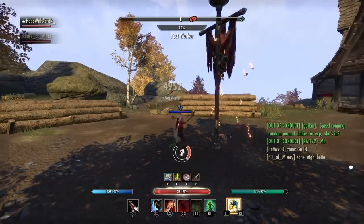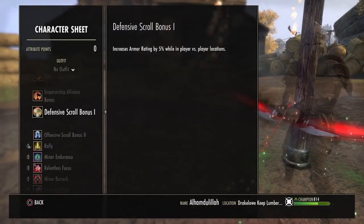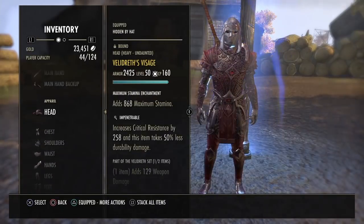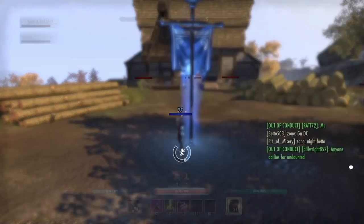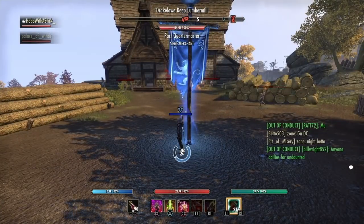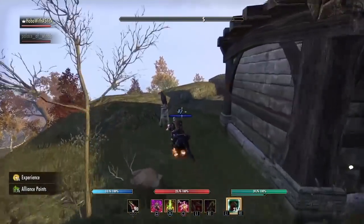Starting off, you can see we're here at this resource. The biggest thing here is Continuous Attack. This buff occurs when you capture an enemy resource or keep, and this gives us stamina and magical recovery, as well as weapon and spell damage, which is pretty nice. As you guys can see right here, I'm just showing off the stats and the different buffs that I have. We do have Emperor in this campaign. You can see we have our full set that I showcased in the build video previously. This is almost a fully buffed campaign. We are missing one offensive scroll, so I can actually get my weapon damage up an additional 5%, which will be shown at the end.